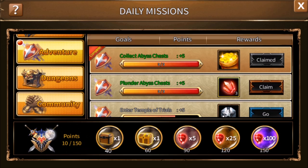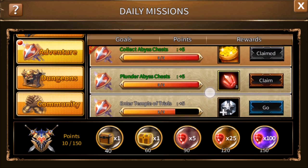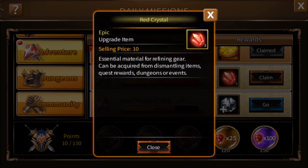Note that the points are added to your points total even before you claim the quest. For plundering three abyss chests, we get five points and three red crystals for upgrading.